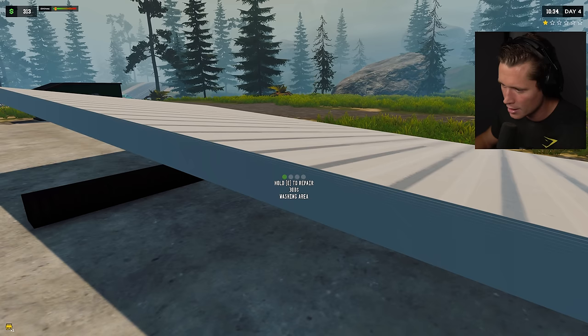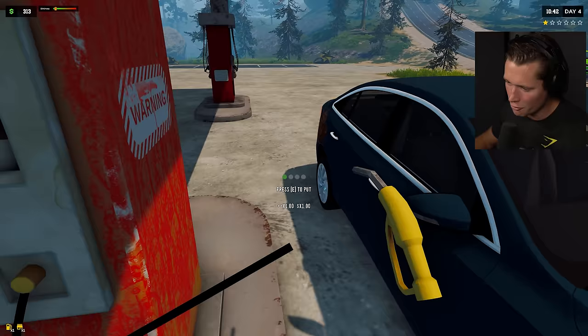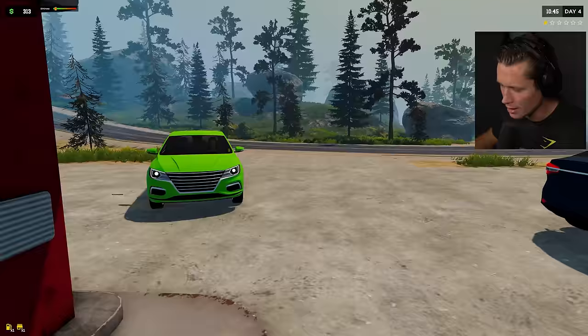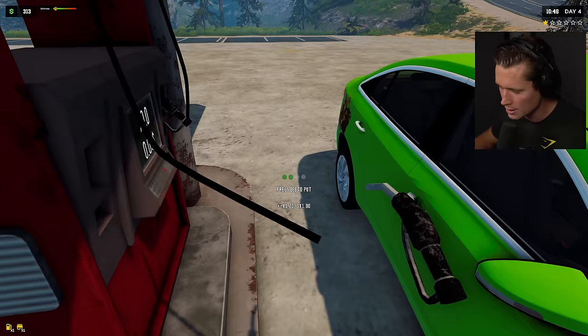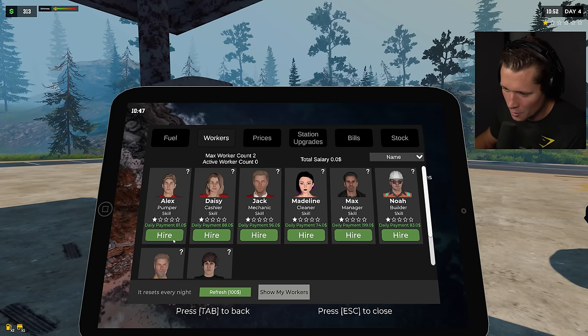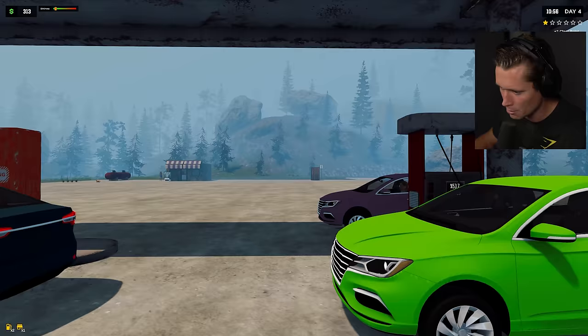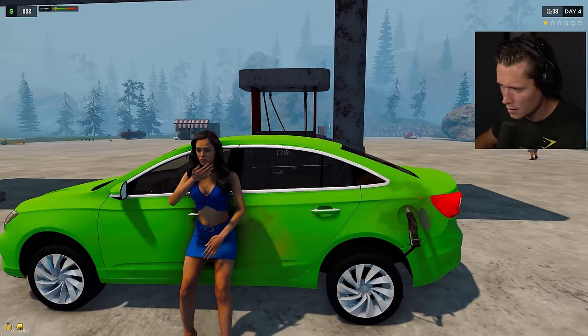I want this to be a full-service station where you can get literally anything you could possibly need. I just don't want to expand too far too fast. I'm also thinking maybe hiring a worker for the pump wouldn't be a bad idea so I can focus on other things. Station workers — one is $96 a day, Alex is $81 a day. Alex has been hired. I think a cleaner might be more important but we'll start with the gas pump worker.